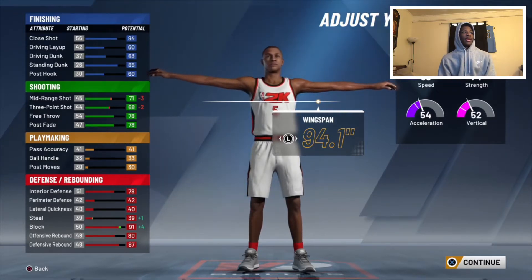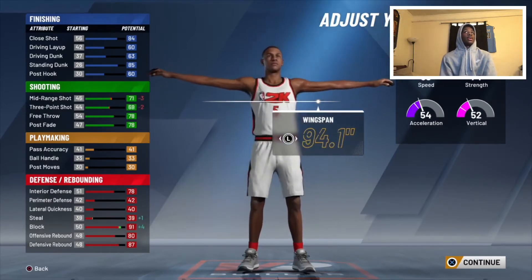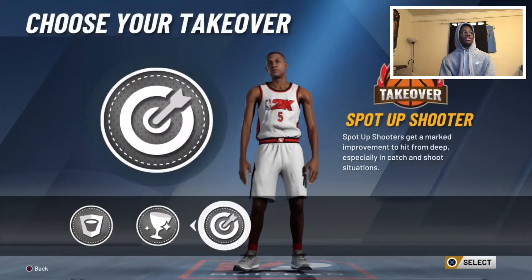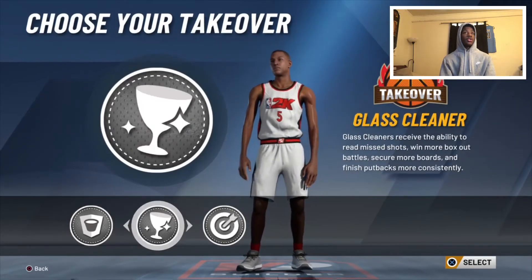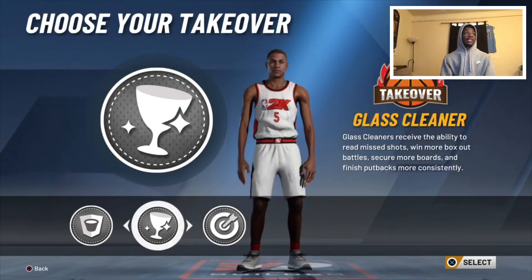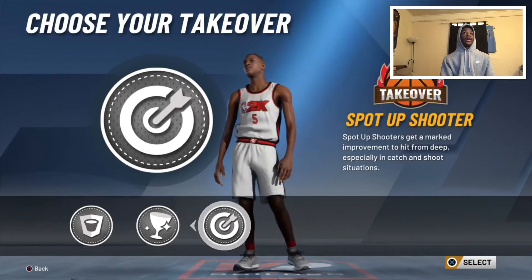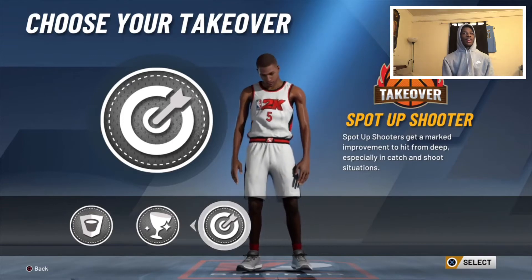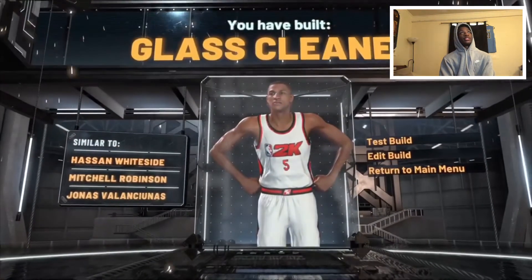With that wingspan you'd have a 91 block. Strength drops but Mo Bamba isn't the strongest player on the court, so you gotta work with what you got. For takeover, I'll go with Rim Protector because he's a very good shot blocker. You could go with Glass Cleaner or Sharp Takeover — the spot-up shooter takeover — because if you get hot, you become automatic from behind the arc.